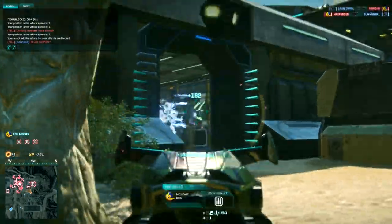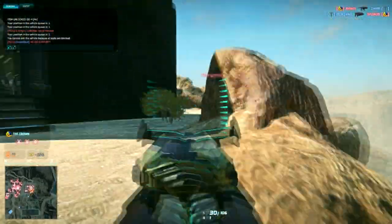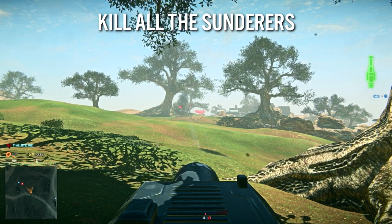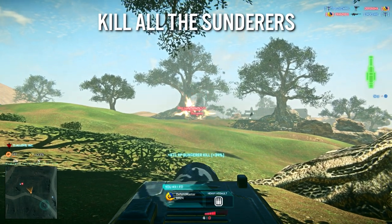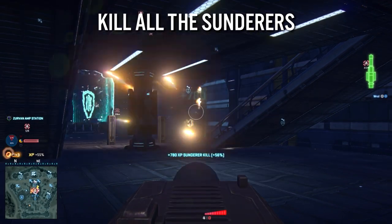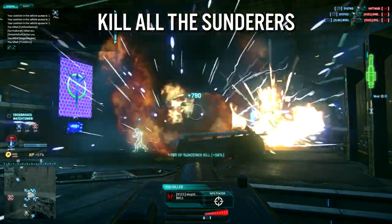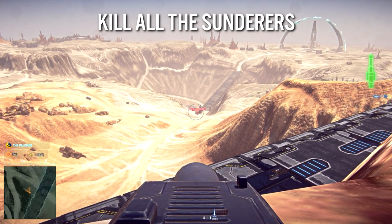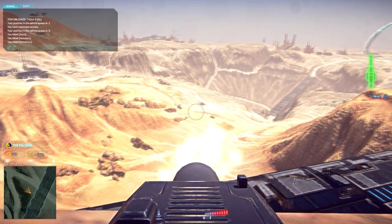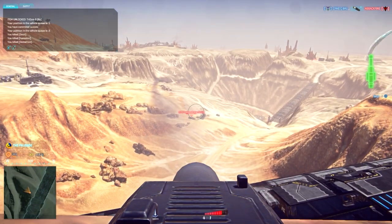You'll often be fighting somewhere between those two extremes. For specific strategies: Sunderers are worth a lot of experience and only take four hits to destroy — they're the first thing to put on the plate. When firing from well outside attack range, enemies often have no clue where the first shot came from. If you're fully certed, you'll likely have two rockets in the air before the first one hits, giving the enemy Sunderer very little time to react. When they move behind a rock thinking they're safe, you can likely still see them — it's probably the easiest experience you'll ever earn.